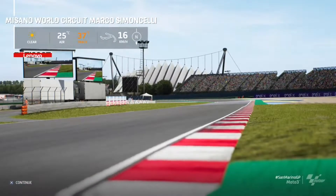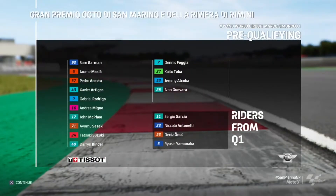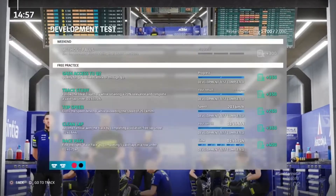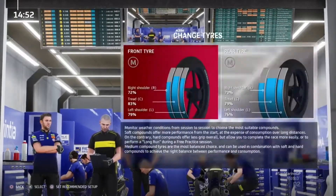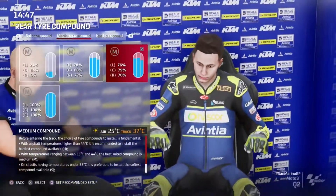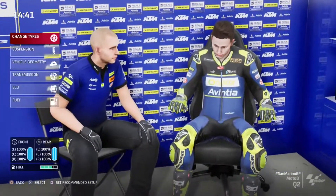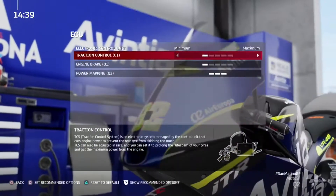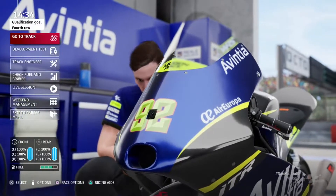Hopefully with the sort of lap times we've been doing it'll be us. Nicola Antonelli has made it through to Q2 as well, so our teammate - we've got two of our team in Q2. We've done all of our development tests apart from the falling off one. We're going to go with our soft front and the medium rear that we have saved, plus a hard rear saved for the race. Let's go to track.